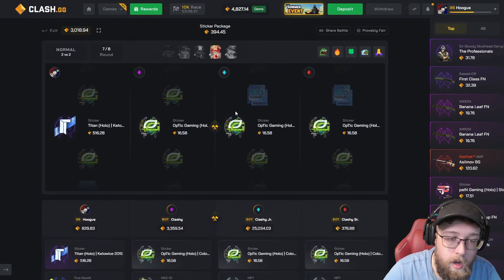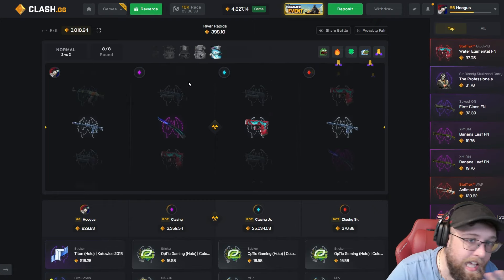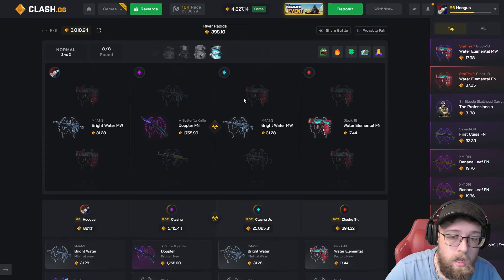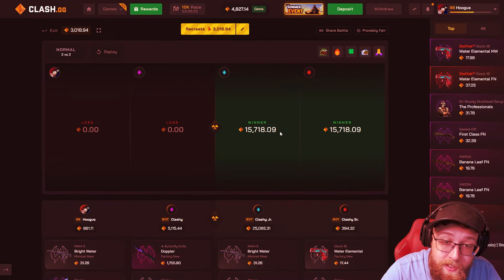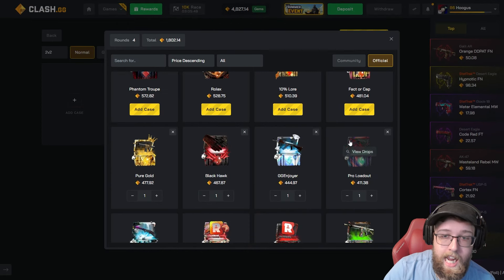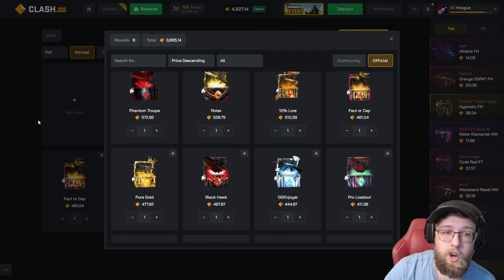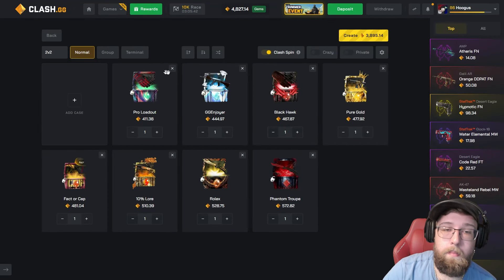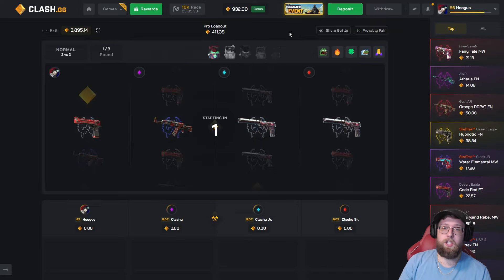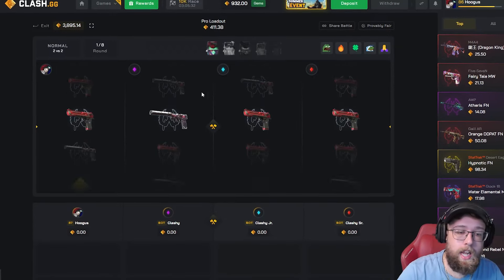We would have won this too if he didn't pull that sticker. Last case — we can't even come back, and we pull the top item. 15,000 a piece. We have 4800 gems — we're doing a 3800 gem battle, 2v2 again. We need the 23,000 gems. This is an all-in pretty much — if we lose this we're just upgrading the rest.